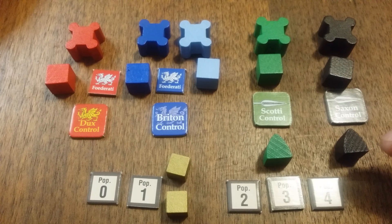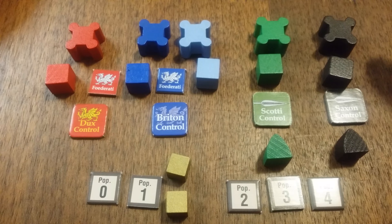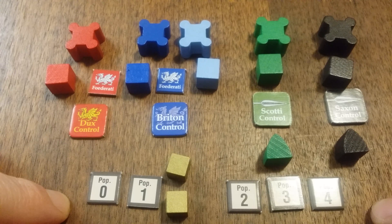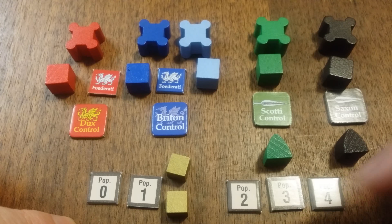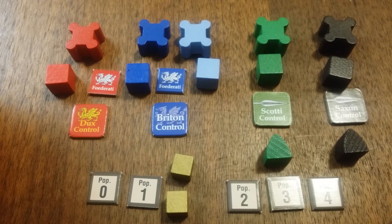Down here you have these interesting pieces — I call them helmets, they're technically triangular cylinders. These represent the raiders that the invaders will send out. They don't move, and they don't count as pieces when determining control. On the board you have populations printed on the map, but those can be reduced or increased over time, up to a maximum of the printed value plus one. So if there is a three printed on the board, it can go to four. These markers are used to show the changes in population, and these markers are called prosperity cubes — they represent the wealth of the region.